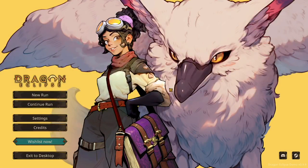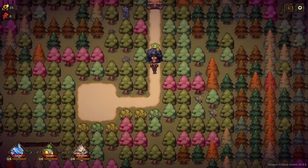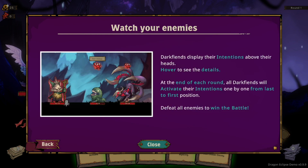This game also allows you to choose your own Tamer, and this choice will affect your starter deck and play style. The game I'm talking about is Dragon Eclipse, which was created by developer Fardust. There is a demo currently available on Steam, though some of the game's content is not available in the demo, so more choices will be present for the full release.